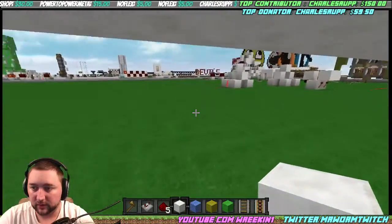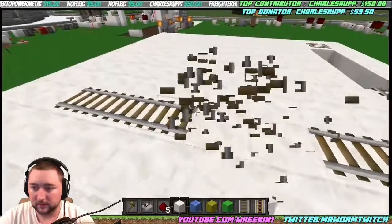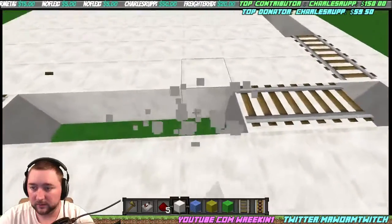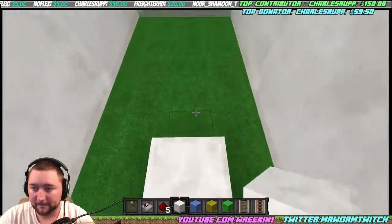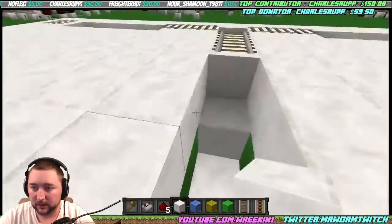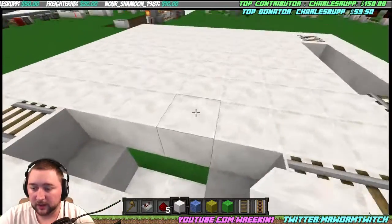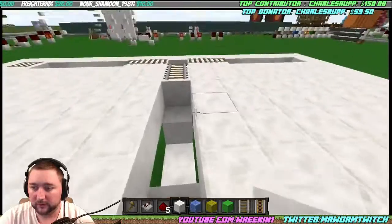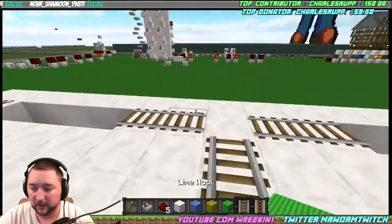Let's go do the last one real quick. So we've got them all done here. We're going to work on this one for right now. We're going to start off by putting this block back and then adding a rail.